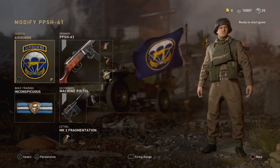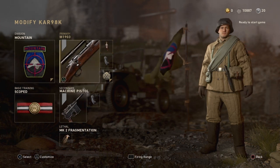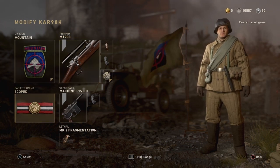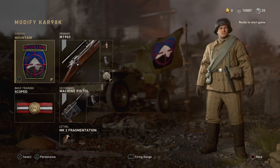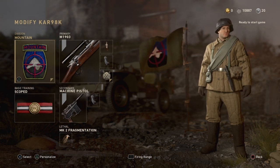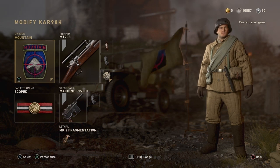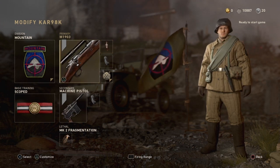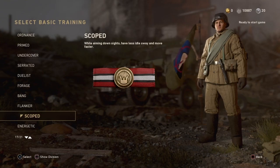For the sniper class I use Mountain so I'm totally silent, and Scoped as the basic training which reduces idle sway and lets you strafe left to right quicker to line up shots easier. I use the M1903 with the ballistic caliber attachment that reduces idle sway — it works great with Scoped — plus Extended Mags since FMJ got banned. I use the M1903 over the Kar98 because I feel the Kar98 is very connection-based. But if you prefer the Kar98, just use the same attachments and it'll work fine — it's all personal preference as long as you're getting first bloods.